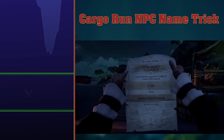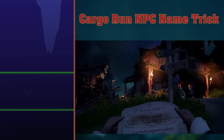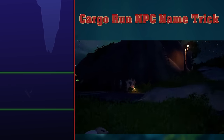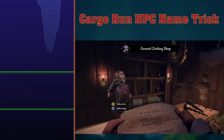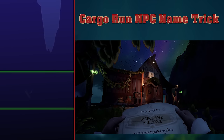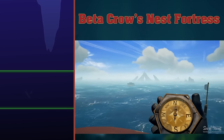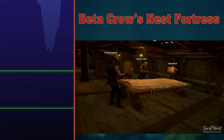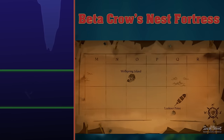Cargo Run NPC Name Trick. When you're given a cargo run, you will have to collect cargo items off an NPC, usually at an outpost. The fastest way to locate this NPC is to observe the first letter of their name, which matches their profession, such as Wendy the Weaponsmith. The tavern and the tool shop can be differentiated because the owner of the tool shop is always a man, whereas the tavern keep is always a woman. I couldn't find anything about Baitic Rose Nest Fortress on the interwebs, but what I did find was an old version of Hidden Spring Keep called Wellspring Island from the Technical Alpha.